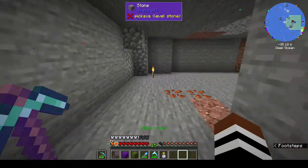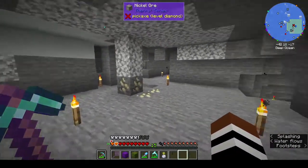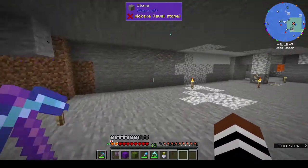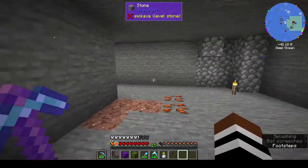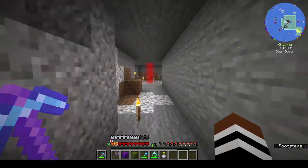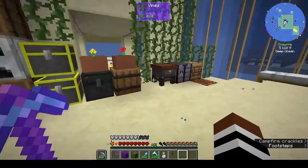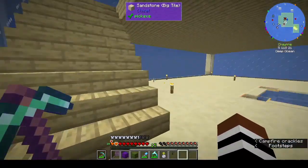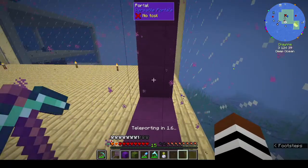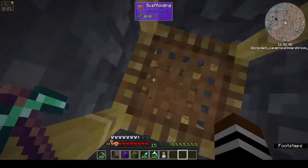I came down here and went out this way, just clearing. There's quite a few things under here — copper, coal, iron, nickel, sauce stone, arcane stone. Then I switched up and went to the mining dimension instead and did some mining out there as well. I put on some videos I'd been meaning to catch up on and was just mining. I've got my scaffolding and stuff.